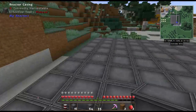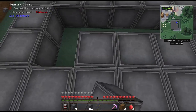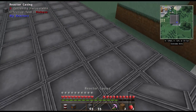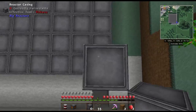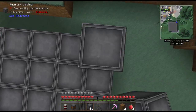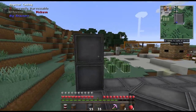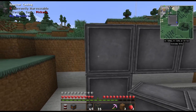The reactor needs to be three high, with reactor casings in all four corners going three high. The actual frame has to all be reactor casings. I have 37 left — we should be able to finish, though I may need to make some more glass.